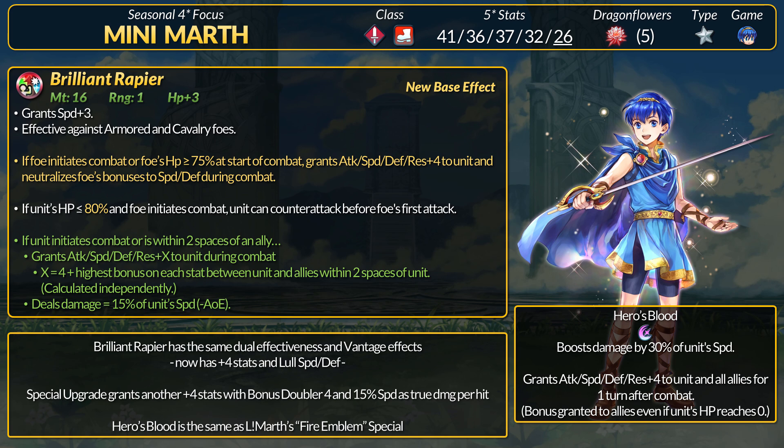So for Brilliant Rapier — nothing too crazy. It still has a dual-effective sword with built-in Vantage. Marth now gets plus 8 total stats, buffs to speed and defense, Bonus Doubler 4, and true damage scaling off of speed. Like Altena, Marth is decently fast but won't be as min-maxed as a modern Swordmaster. With plus 8 stats and Bonus Doubler he can boost overall performance, but Hero's Blood doesn't really buff Marth up until after a fight. Unlike Brave Marth, Mini Marth also needs to get hurt for his Vantage to work, which can be an issue versus pre-charged burst specials or just super strong initiators.